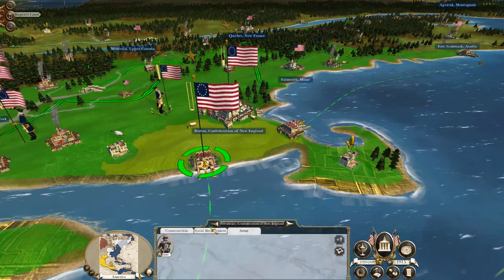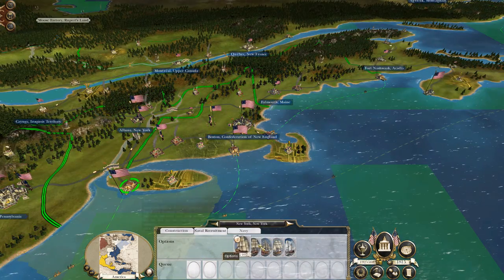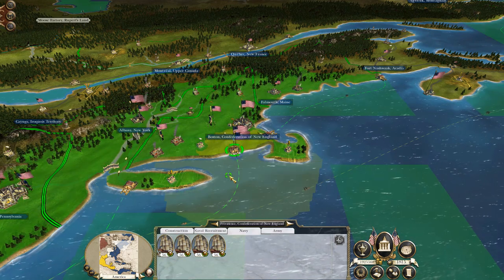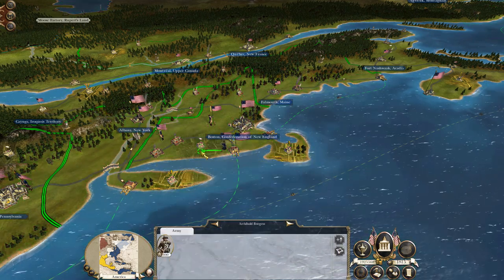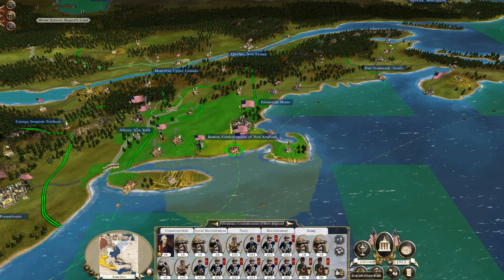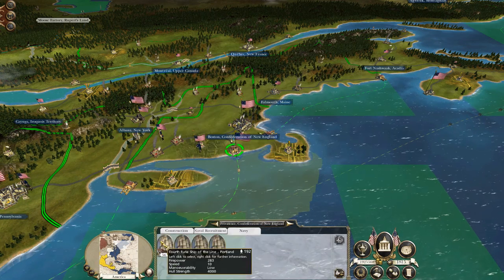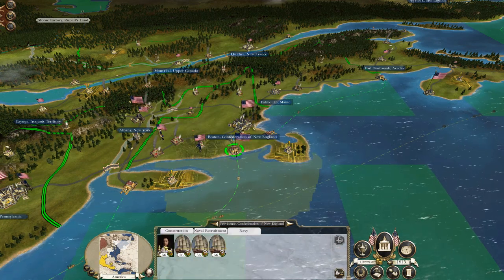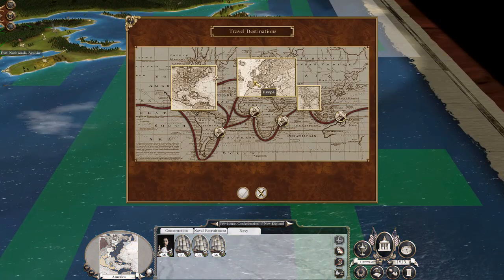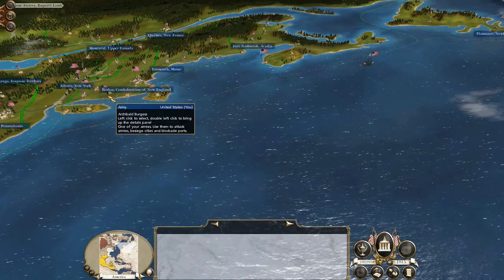So this army is complete, let's build a sloop. Actually I don't need to - let's get some fourth rates. Let's get Peter Payne in. Let's get this fleet of fourths and Archibald Strickland. Let's get them to Europe. Then let's put my militia back in the port.